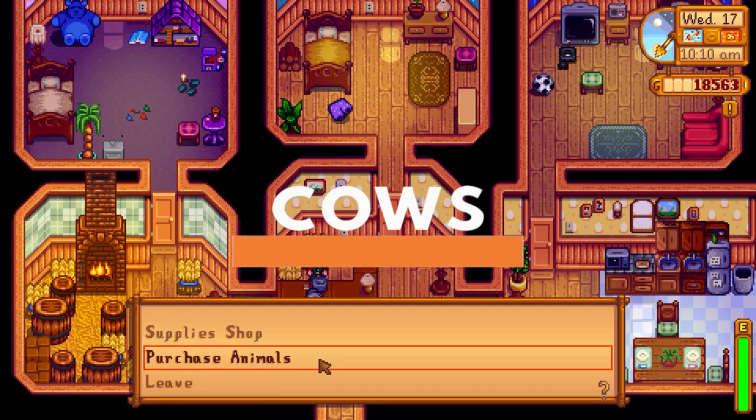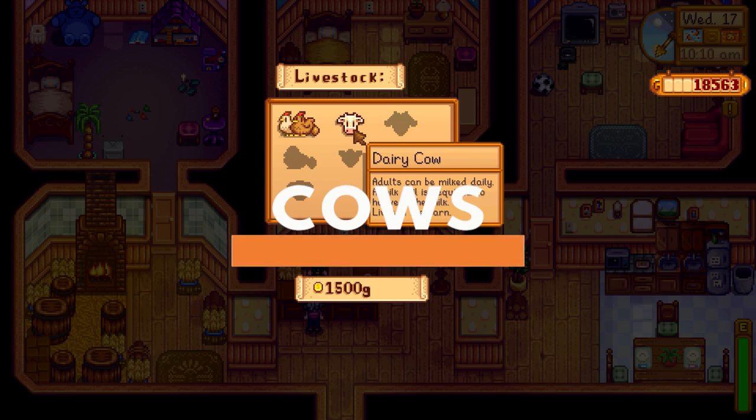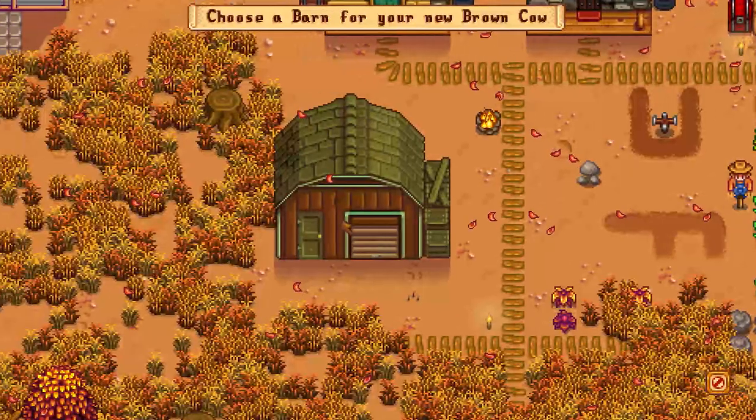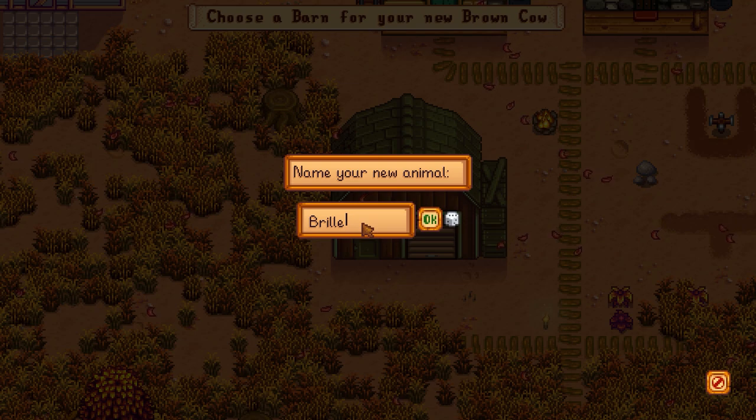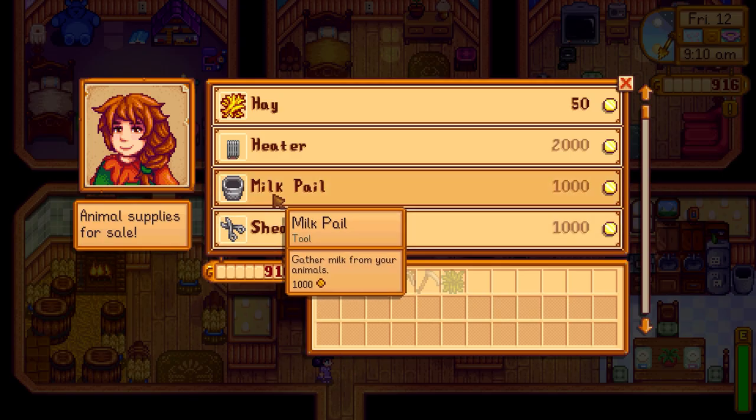With the barn built, you can now purchase cows from Marnie for 1,500 gold. There are two kinds of cows — white cows and brown cows — which the game will choose at random for you. Before you get too excited about launching a chalky milk empire, sadly, the type of cow you purchase does not change the milk they produce. A cow will produce one milk or large milk depending on its friendship and happiness every day. You will need a pail to milk it though, which can be purchased from Marnie.